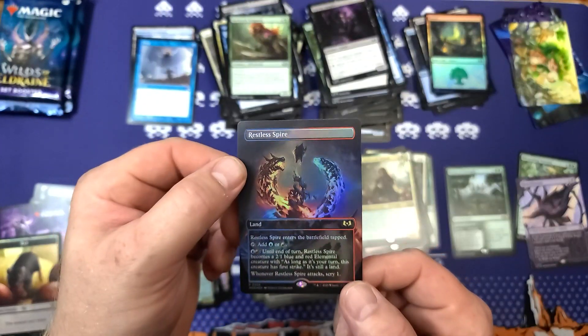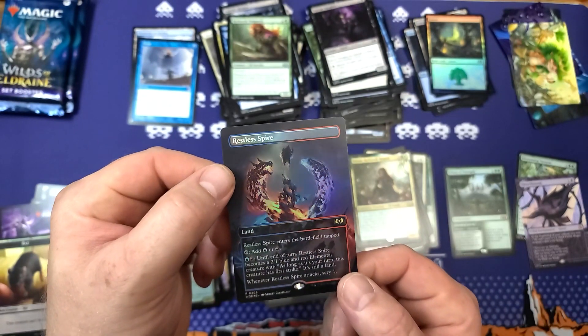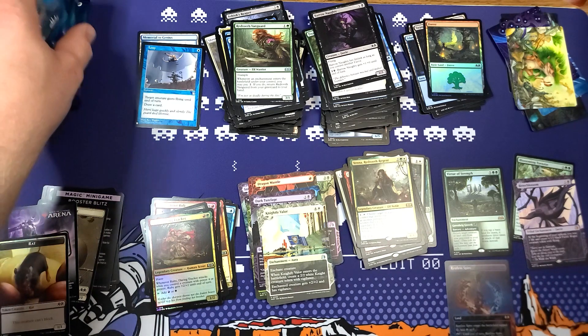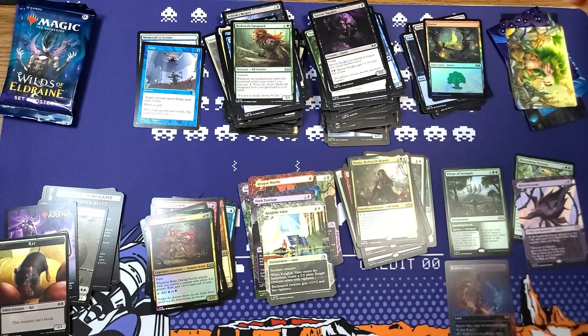Oh man — Yenna Redtooth Regent followed by Nightly Valor. Whoa — look at that! That is a Restless Spire borderless foil. Oh man, that looks so good. We are down to our last three packs — you know what that means.